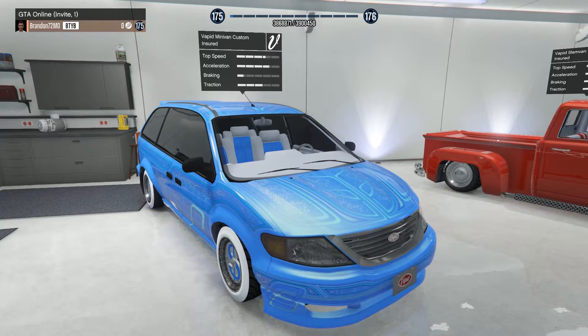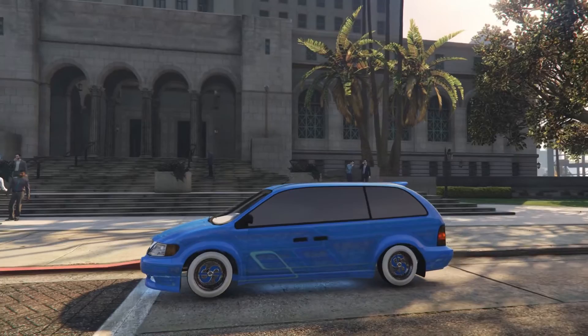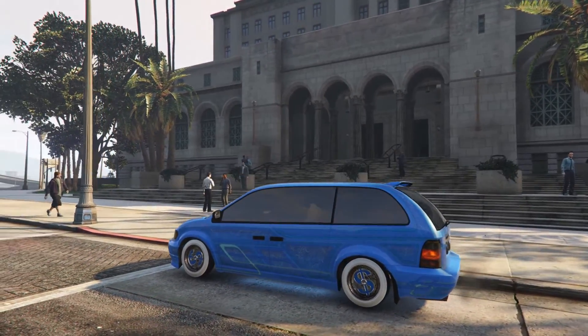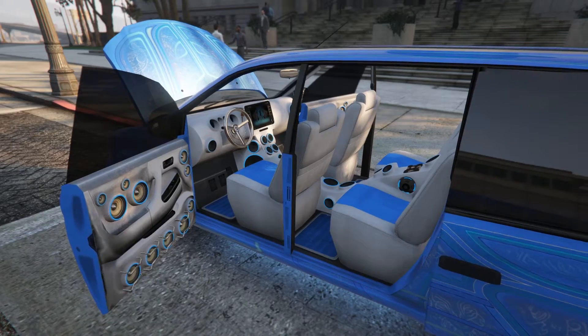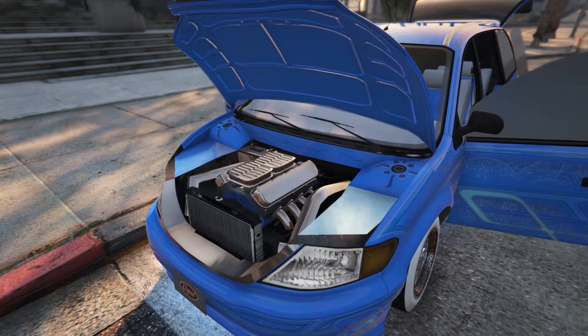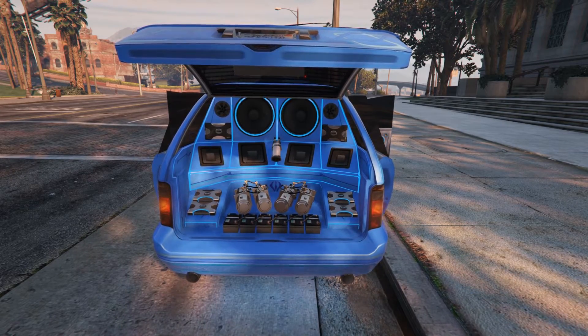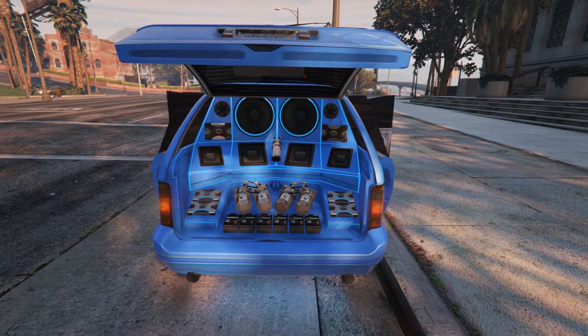Number 5 is the Vapid Minivan Custom. If you saw my minivan custom video, you'll already know the backstory and why I call it the Pimp Van. I have to admit, as much as I love it, I was very disappointed by the lack of upgrade options. I really hoped to see some over-the-top visual modifications, but instead had to make do with a livery and a few chrome trim pieces. Rockstar really dropped the ball on this one, but it's okay because I still love my Pimp Van.